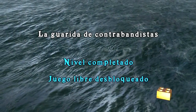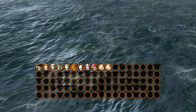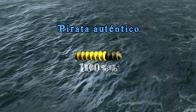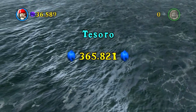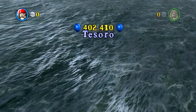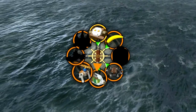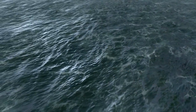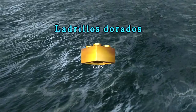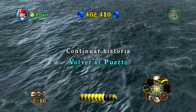Vale chicos, aquí se ha terminado este capítulo. La guarida de contrabandistas, nivel completado y desbloqueados estos personajes. Ahí está nuestro pirata auténtico conseguido, genial. Hemos hecho un tesorito también bastante amplio. Encontramos en este capítulo dos minikits. Bueno chicos, espero que os haya gustado este gameplay. Like, favorito, suscríbanse si no lo están, comenten los videos, y hasta el próximo gameplay.